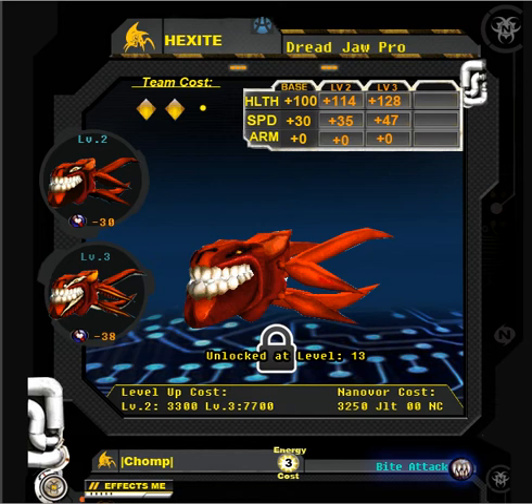Alright, here's a brief little video to show you our templates and explain how they're set up and what everything means. At the top, you'll see the little symbol showing the faction. For example, this one is a Hex Sight. There's also the Velocitrons and the Magnemods. Next to it, you'll have the name of the nanobore — this one's the Dreadjaw Pro.